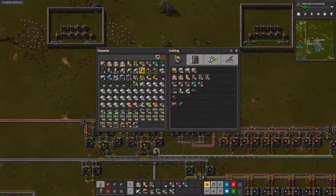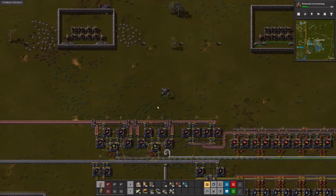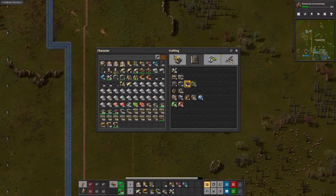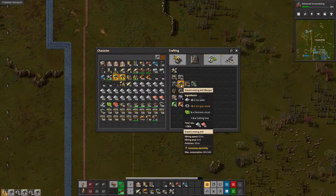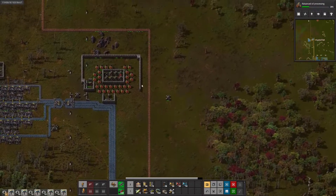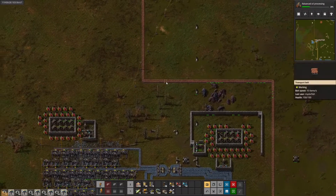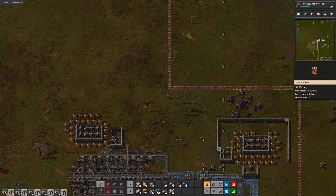We are slowly but surely making progress. This is a big step — having automated blue science means we don't really have to touch the factory much. I can add my extra half lane to the iron outpost as long as I'm up here. This is what was getting attacked. We flamed the copper line, so it would probably be better to blow some of that up and reroute it.